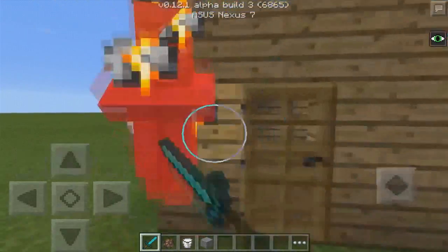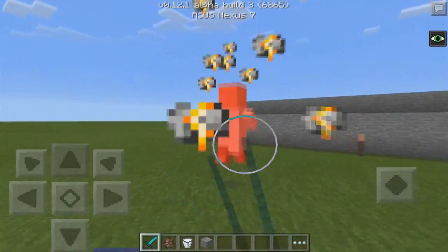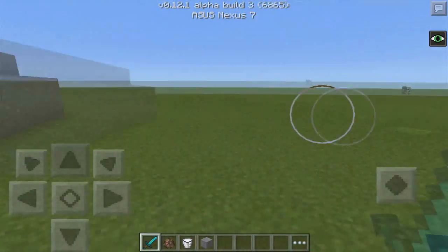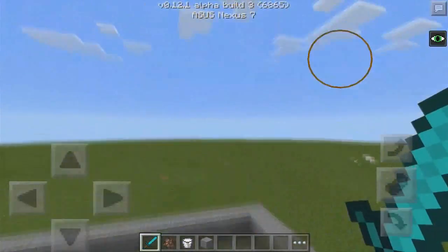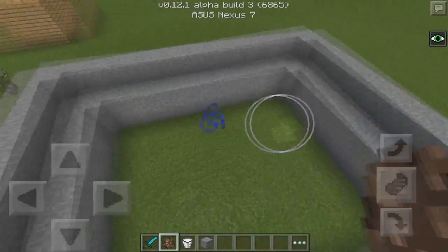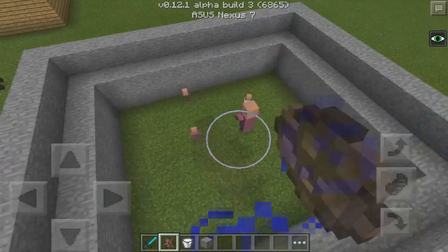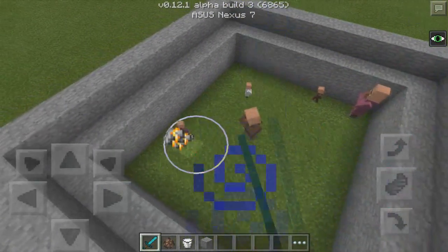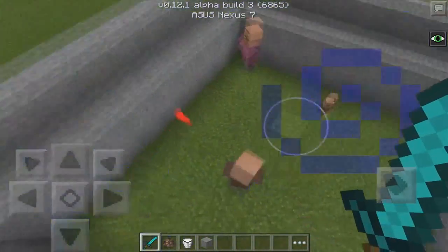The next thing they can do is breed. So we have breeding villagers in 0.12.0 - it's basically the same process as the PC feature, which is pretty sweet. As you can see right here I've built this area for them to breed. I'm going to show you guys the process. We've got a big one - we need two big ones.